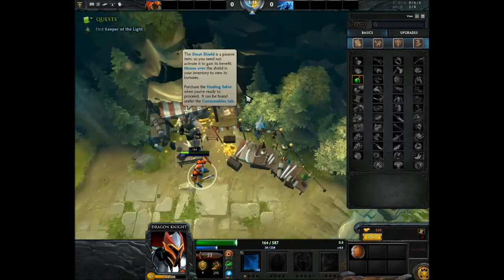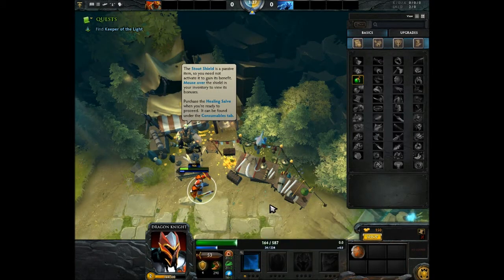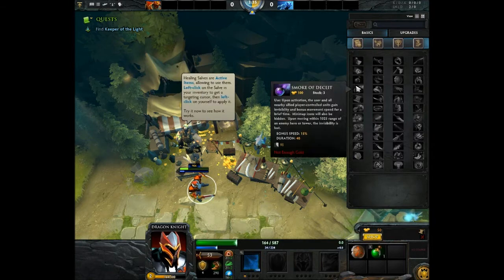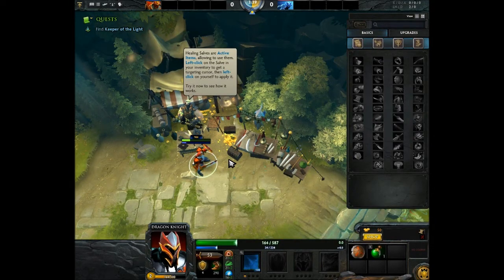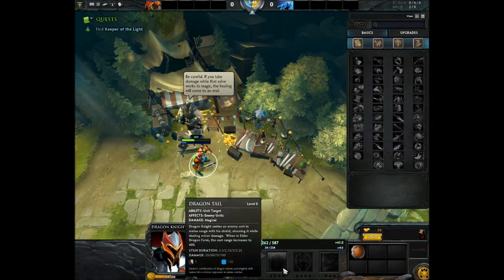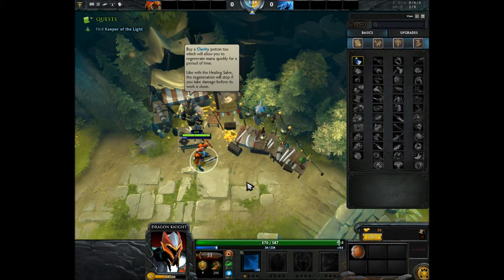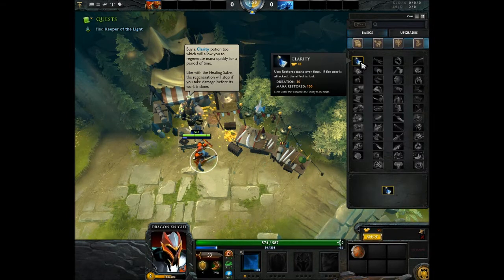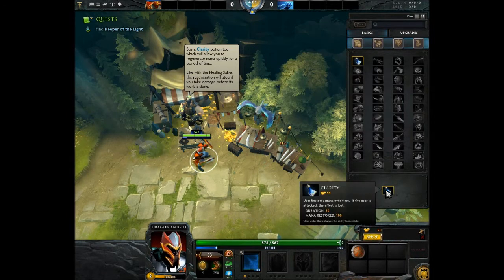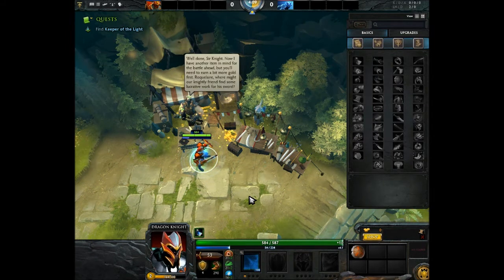Mouse over the shield in your inventory to view its bonuses. Alright, so this gives 20 melee block, 10 ranged block, and 60% block chance. In the consumables tab, purchase a healing salve. Healing salves are active items - left-click on it and use on myself. Whoa, that's convenient. Buy a Clarity Potion for my mana. Yeah, my mana. Well done, Ser Knight.